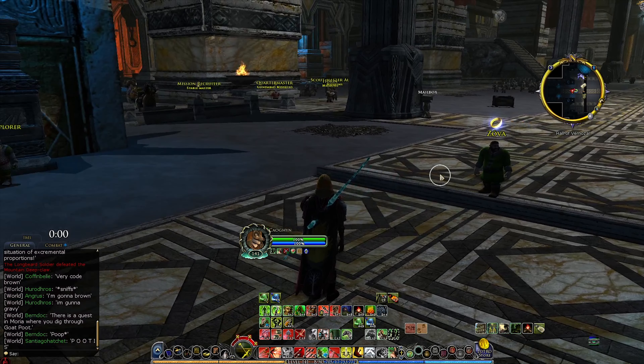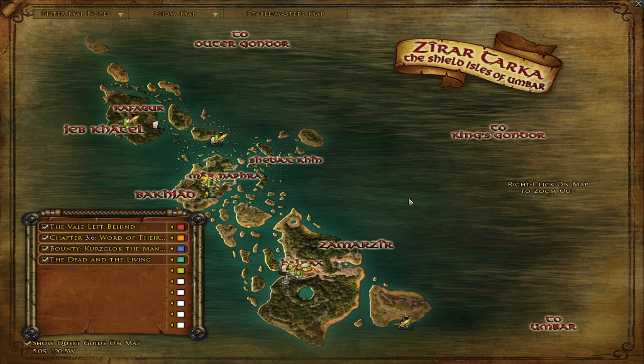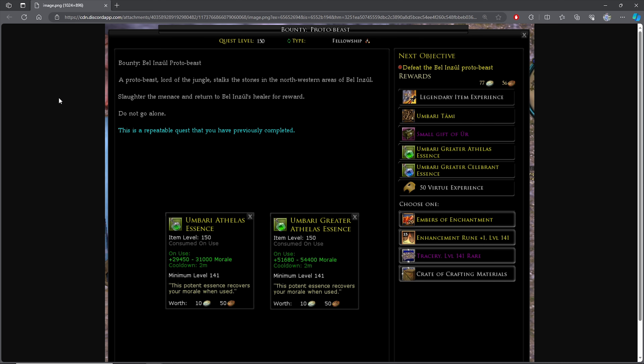Nobody really complained about Gundabad's dailies — people wanted to get their reputation, items, and rewards. And beyond dailies there were weeklies too: Reclaiming the Mountain Hold was a weekly for doing dailies. There were also allegiance dailies and weeklies. In other words, the beginning of the Gundabad expansion had no instances yet but had plenty of dailies and weeklies to work towards.